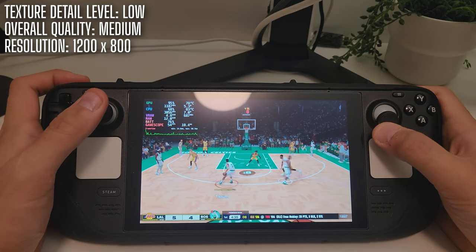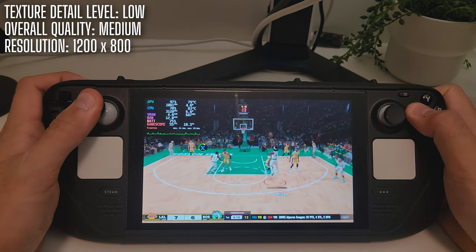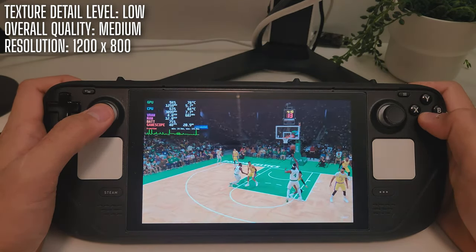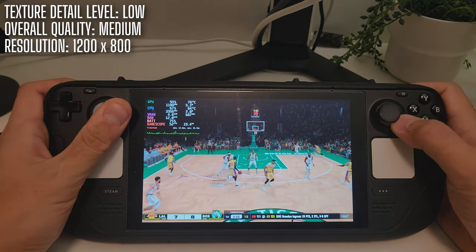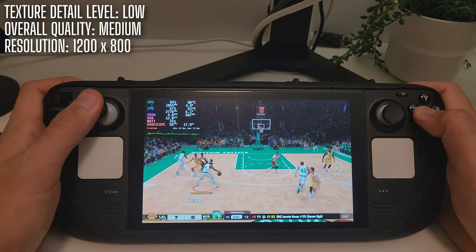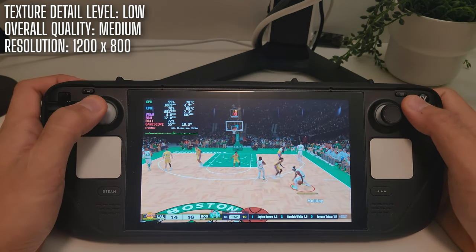On medium settings the graphics are slightly better — a little more detail on the players, some nicer reflections, a bit more shading. But honestly it's not a huge difference, more like swapping out your old shoelaces for slightly newer ones. The fps is still hovering around 60, which sounds great, but as soon as the camera shifts or the view changes the frame rate drops like it just tripped over its own feet. That stutter? Yeah, you'll notice it, and suddenly everything feels a lot less smooth. Kind of takes the wind out of your fast break. For me, the slight visual fidelity increase is not worth the decrease in gameplay smoothness.